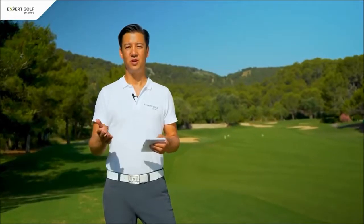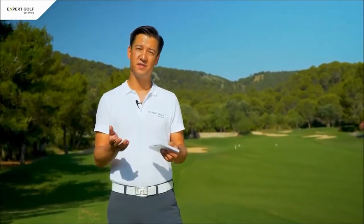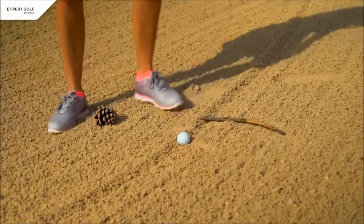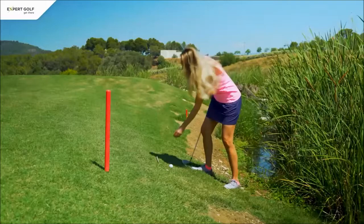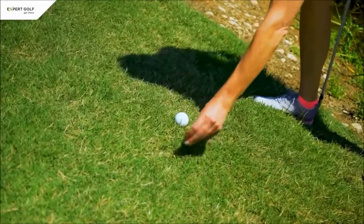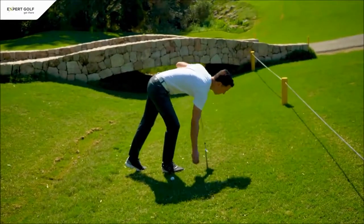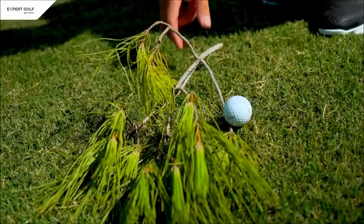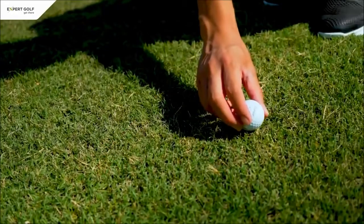Previously you were not allowed to touch twigs, leaves, stones, branches and other loose impediments in hazards. Now they can be removed anywhere, including in bunkers and penalty areas — which is what water hazards are called from 2019. Please bear in mind that the ball is still not supposed to move when removing loose impediments; otherwise it must be put back and one penalty stroke is incurred.